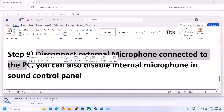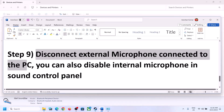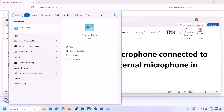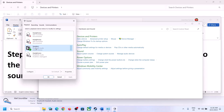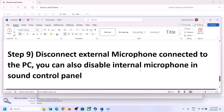The next step is to disconnect any external microphone connected to the computer. If you are not using the microphone in the game, disconnect it. You can also disable the internal microphone in the Sound Control Panel — only if you are not going to use the microphone. Go to Sound, then the Recording tab, right-click on the microphone, and click Disable. Then launch the game and check.